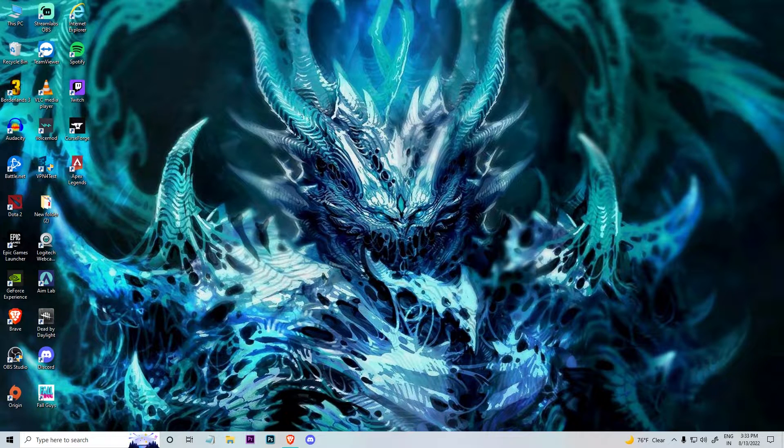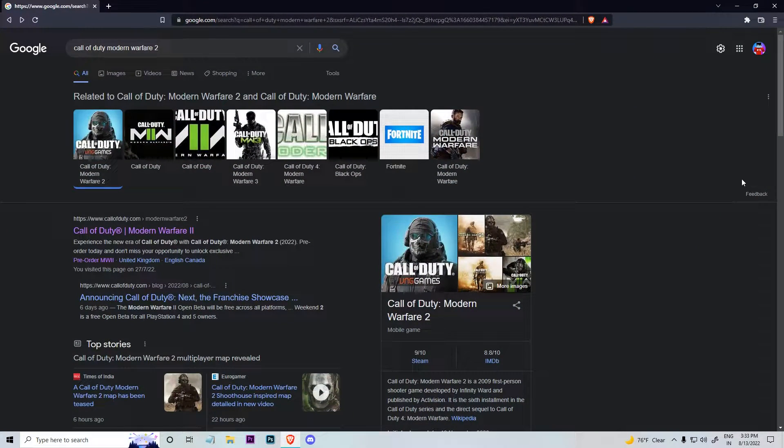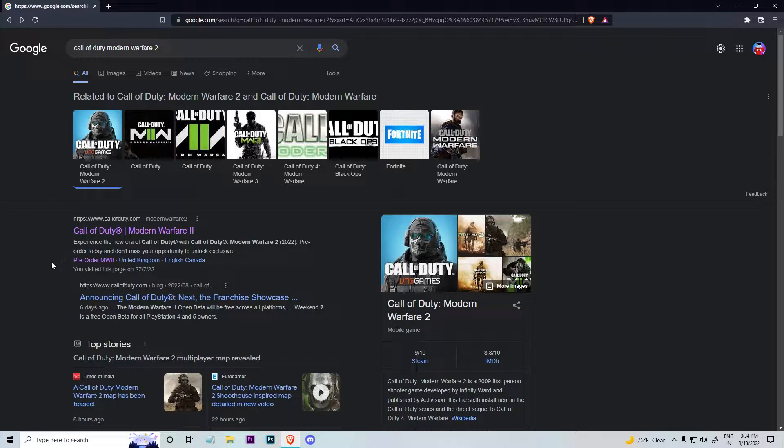So the first step: go on the designated browser you want to purchase the game from. For me it's going to be Brave. Just type in Call of Duty Modern Warfare 2, or I'll give you the link so it's not that inconvenient. Just click on the first link that you see right here.